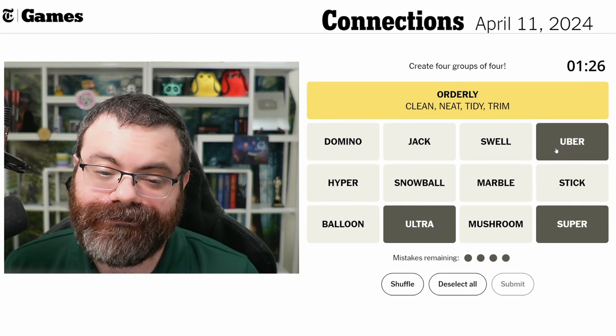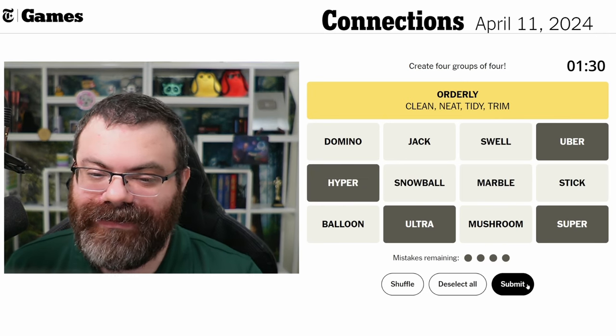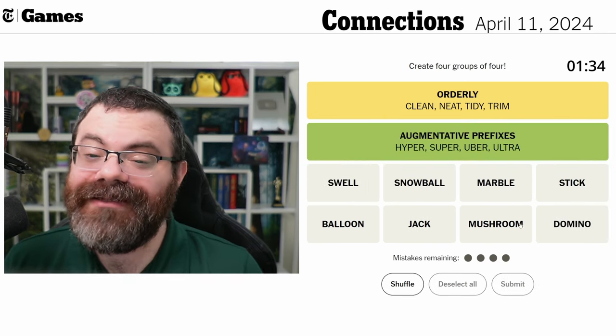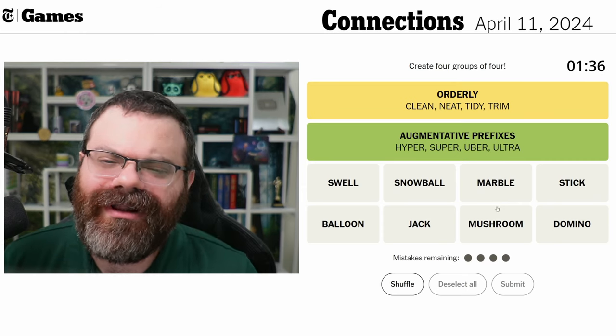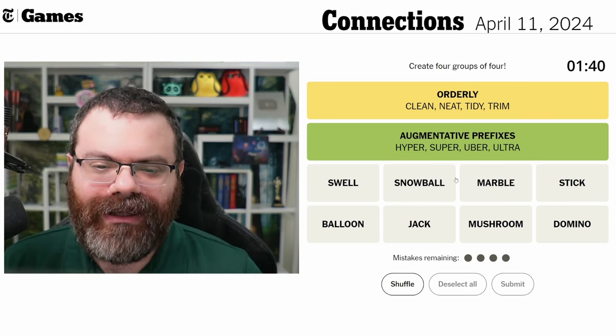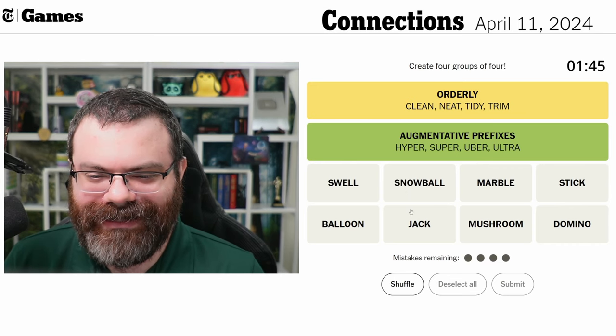We've got super, ultra, uber, hyper — yeah, that's straightforward. These are all augmentative prefixes. That's probably the green category.